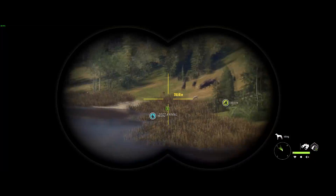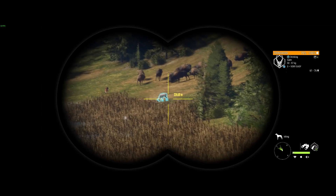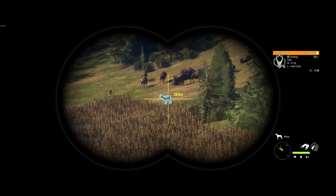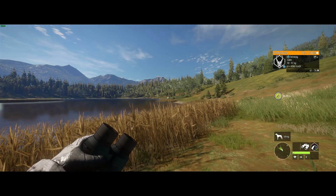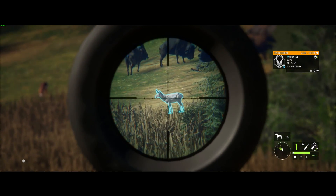This was the first pronghorn we saw and as you can tell it's some sort of albino or leucistic. All I knew at that time was I really wanted to get it down because I've never shot a leucistic or albino pronghorn, so I was really happy seeing this guy and wanted to take him out as soon as I could.